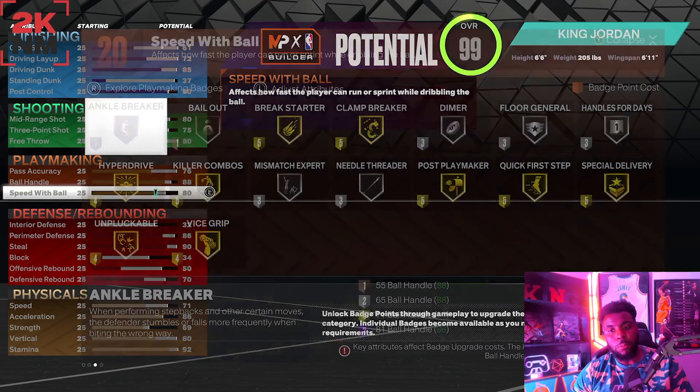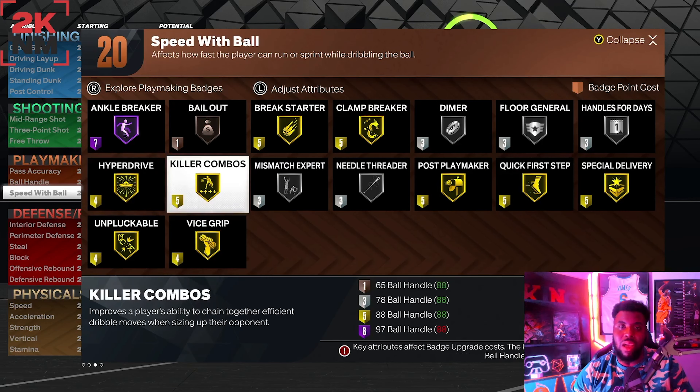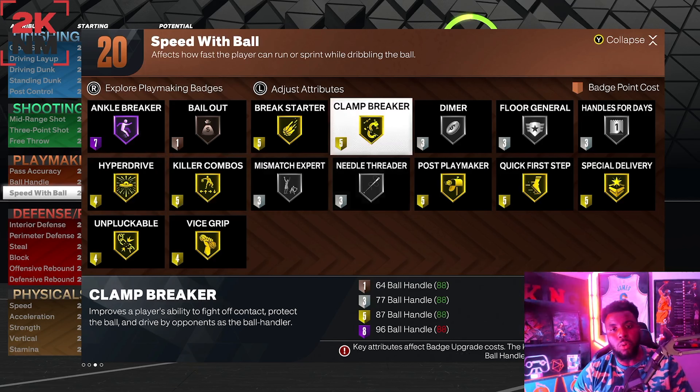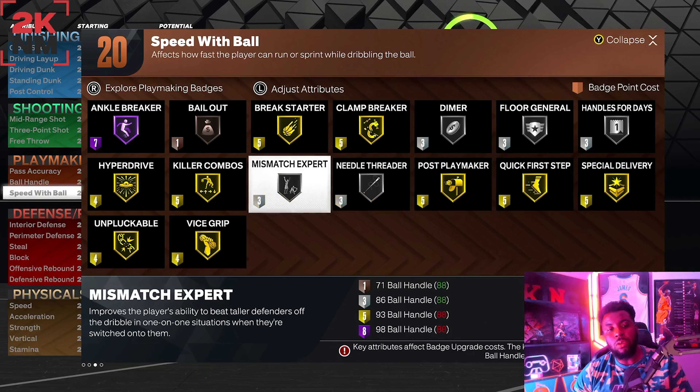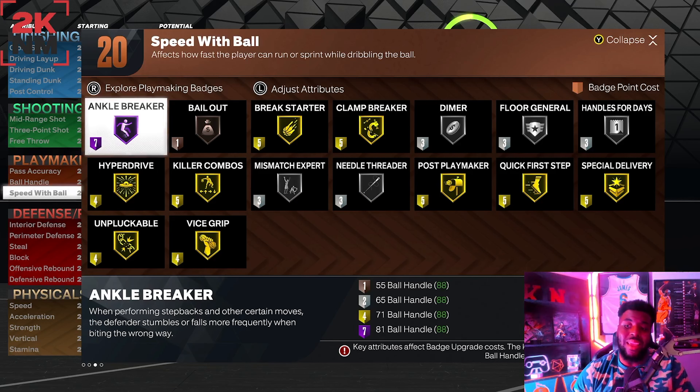What I love about this build is you get the things you want — hyper drive, combo killer, clamp breaker, quick first step, fight script, unplugable, ankle breaker. You get everything you need to be game breaking with this build.